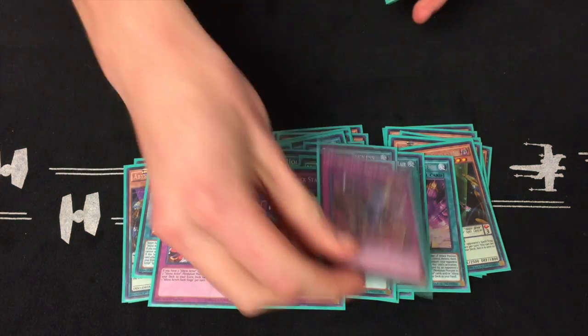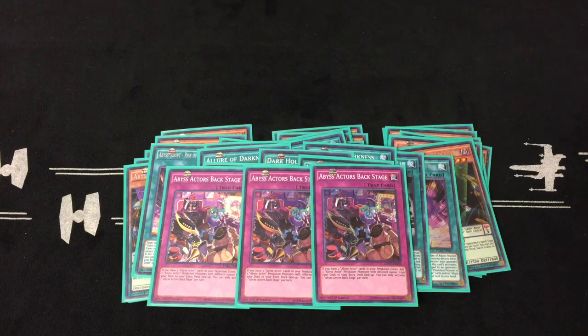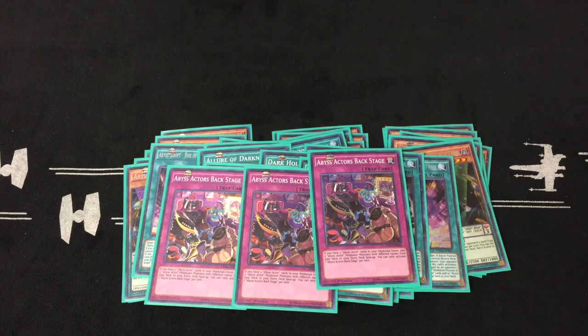Next is Abyss Actor Backstage. This basically lets you, as long as you have an Abyss Actor card in your pendulum zone, add two Abyss Actors to your extra deck. Basically you can get all your combo plays, since you'll have your scale set up, and then bring out Superstar and Evil Hill by having Wild Hope at least in your scale and one other Abyss Actor.